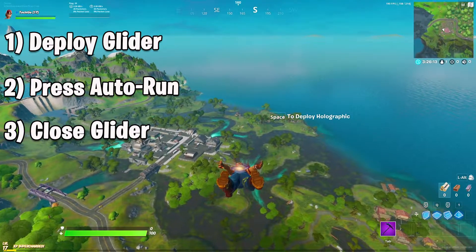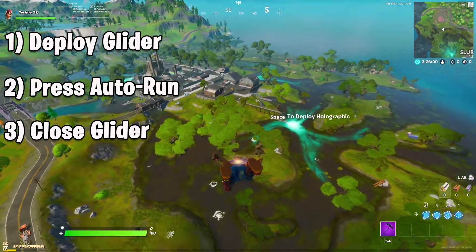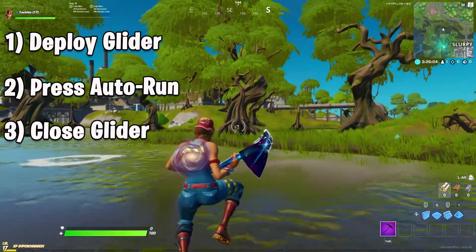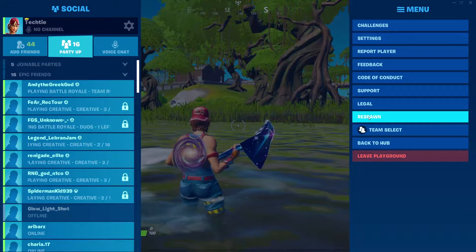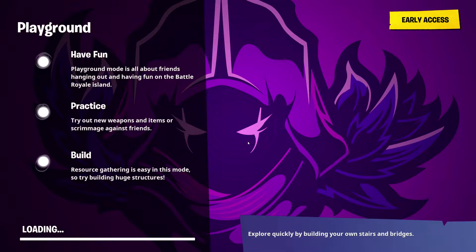I personally have my glider redeploy bound to my spacebar and my autorun bound to zero, which means that I'm pressing spacebar, zero, then spacebar again in order to activate the glitch. This will probably take you a few tries to get the hang of, but once you get the mechanics down, you'll probably be able to do it just about every time.